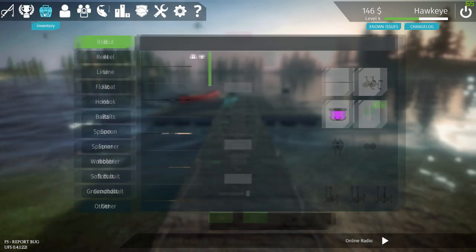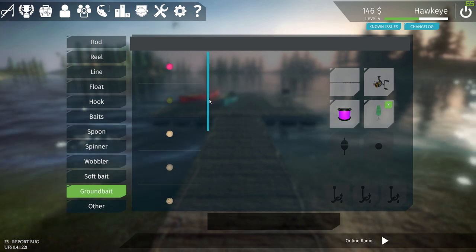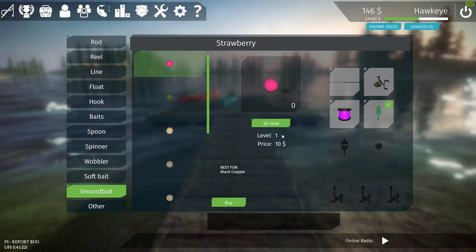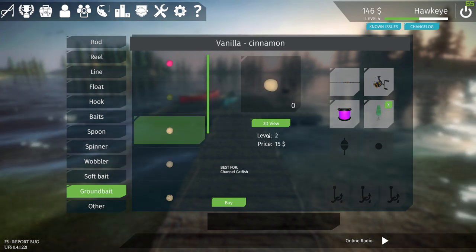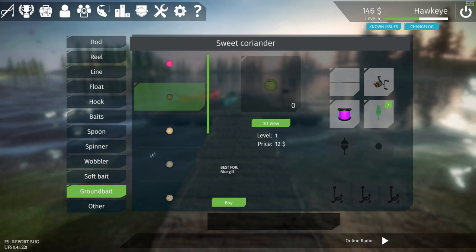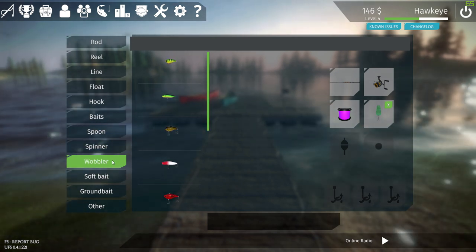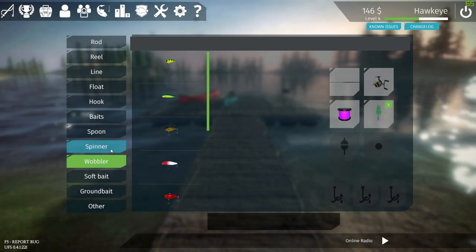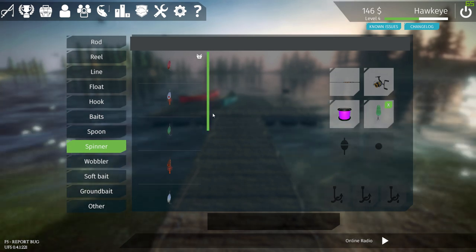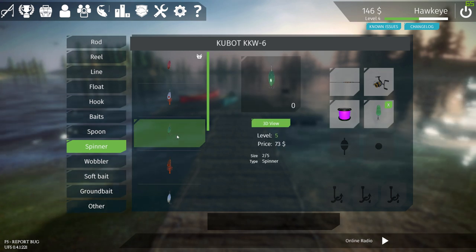Now we're going to look at some of the new inventories. They've added a few more additional items — they've added ground baits, which I didn't see before. I think these are what they call the boilies, but I believe they come a little bit later in the game. Actually, looks like they do have them. I haven't tested these to see what the trout go for among these flavors, so that is something I'm going to have to look into later.